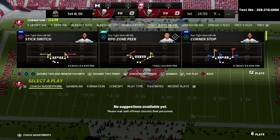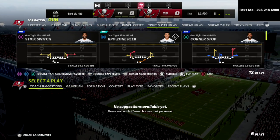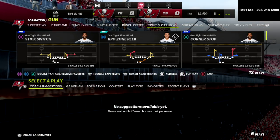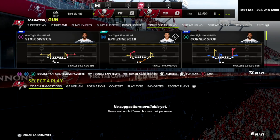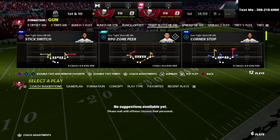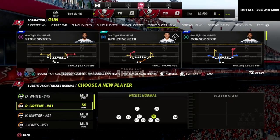Personally, I hate whenever I see somebody audible to tight slots out of gun bunch, or see somebody coming out in tight offset. I don't like to run it and I really don't like to defend it because it's very challenging. The crossers get really deep down the field, match coverage doesn't work great against it, it's easily manipulated — just put two crossers on the field and more than likely you're going to get somebody open. I've been labbing a ton against it and I've got something that I feel could be probably the best defense for gun tight.